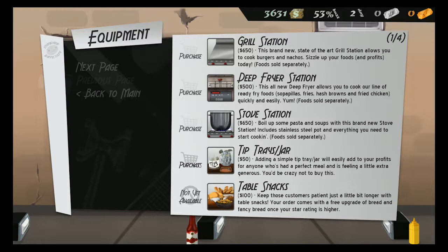Equipment: we need a tip jar - 50 bucks, we can afford it. We need a grill. Or should we get deep fryer first? Well, we have enough for both. These are nice because they keep customers patient for longer. Pre-upgraded bread and fancy bread once your star rating gets higher. Do we want a stove, a grill, or a deep fryer? Let's get all three because that opens up what foods we can get.